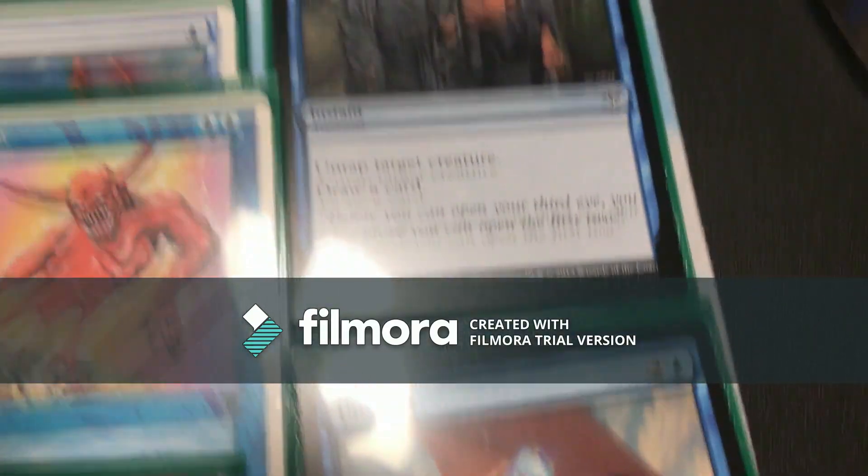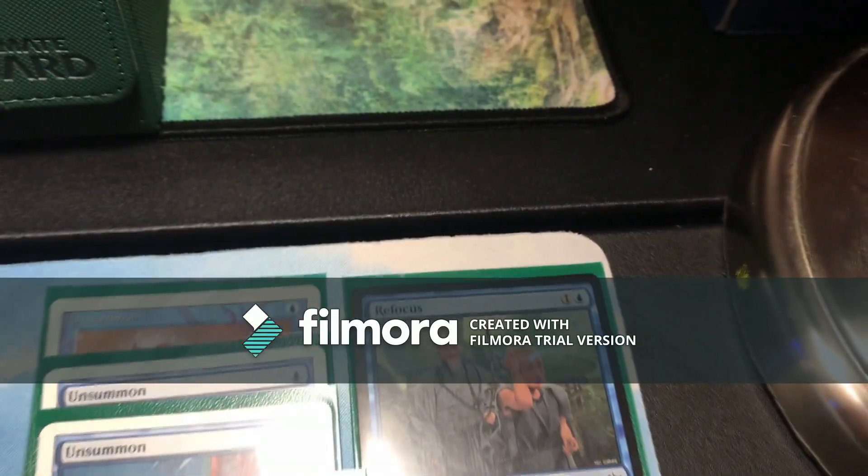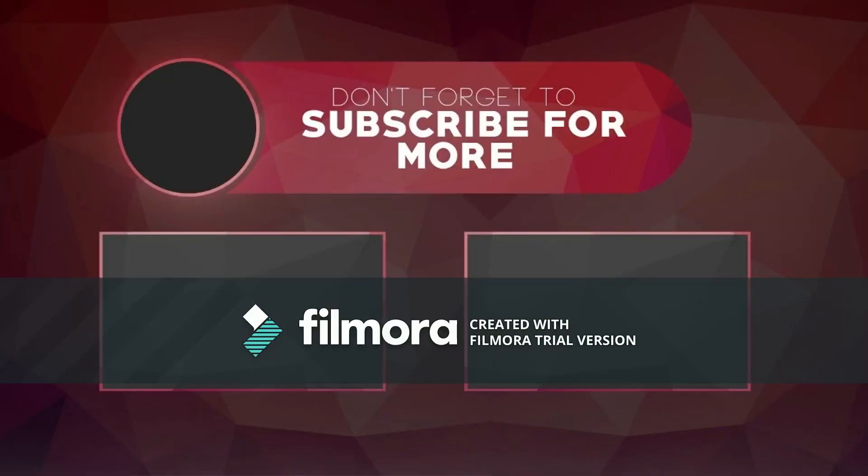So it's pretty much mono blue aggro control. A lot of people hate this way to play, but it's also fun if it works. Thanks for sticking around to the end of the video. Feel free to subscribe, leave a like and a comment down below, and I hope you enjoyed today's deck tech review — mono blue merfolk tribal.